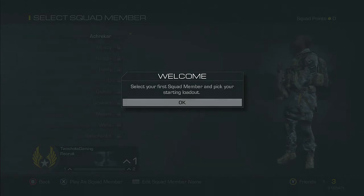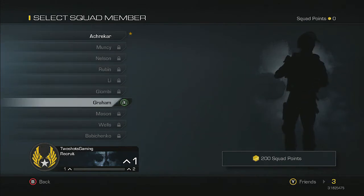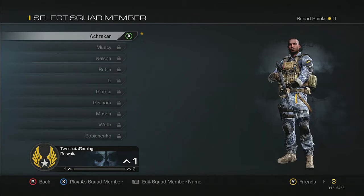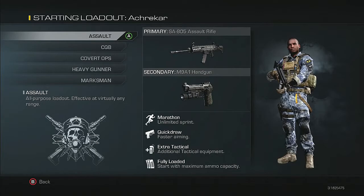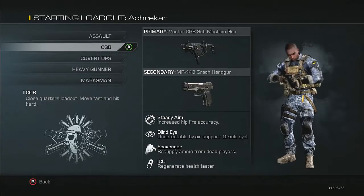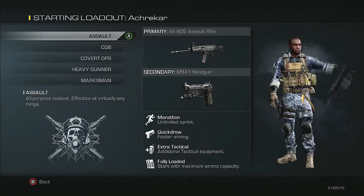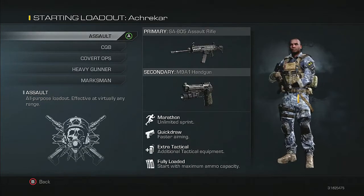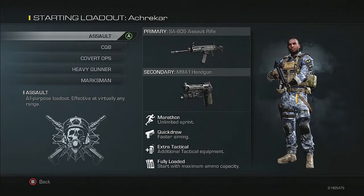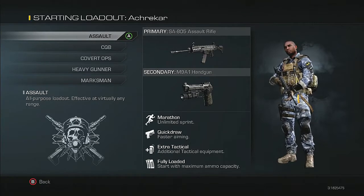Select your first squad member and pick your starting loadout. You have to upgrade with points. This is my first guy. We'll go to the Assault class - assault rifles. Here are our loadouts. I like how he tosses it - I'll take that. Assault rifle, get a handgun, Marathon, Quick Draw, Extra Tactical, and Fully Loaded - starts you with maximum amount of ammo and capacity. That's not bad.